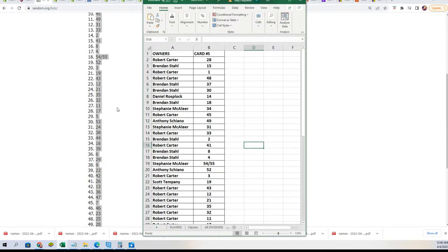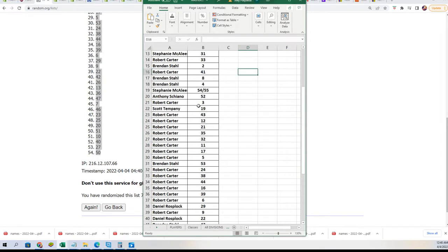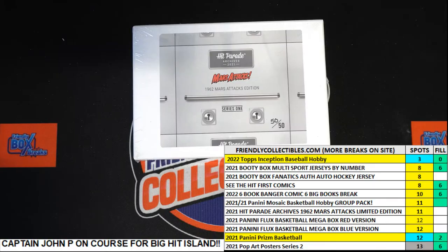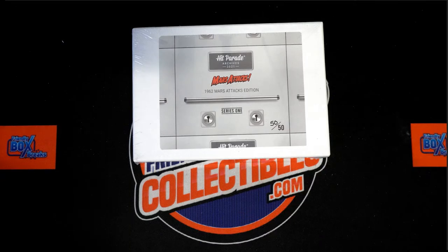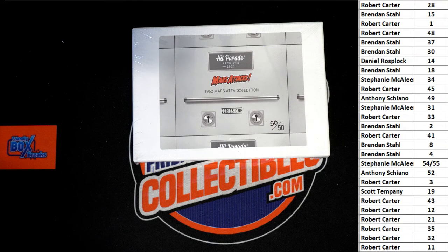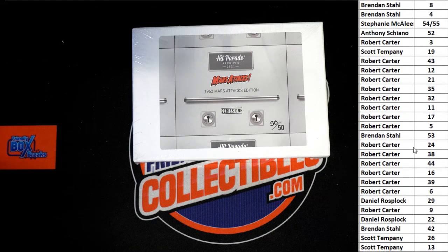I'll try to scroll through this a little slower, just so you can see it. You're not going to be able to memorize this. I will have this up during the break, but I don't think I can fit all 50 showing at once. But you'll be able to see it during the break. It's right here — I can scroll around so you can see all the numbers that are owned.